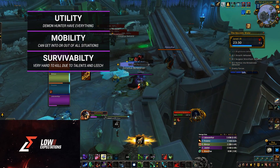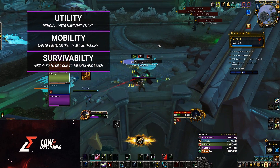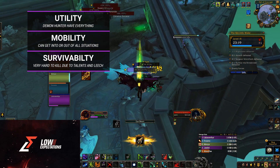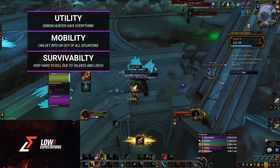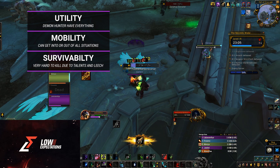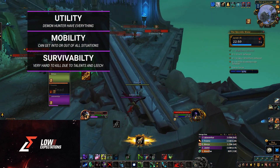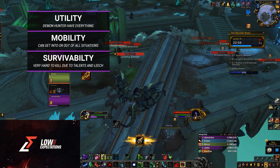Your next major strength is Mobility. You have two charges of Fel Rush and Vengeful Retreat, giving you lots of tools to deal with anything thrown your way. And lastly is your Defensives. You have a 20% flat damage reduction on a 1 minute cooldown in the form of Blur. You can even upgrade this with talents to make it into an immunity. Next is Darkness — you place a pool of Dark Magic at your feet and allies within it have a 20% chance to completely avoid damage. Yes, completely. It is RNG, but it can be pretty damn strong in certain situations.